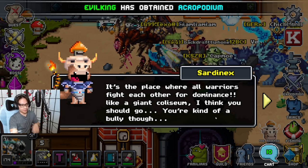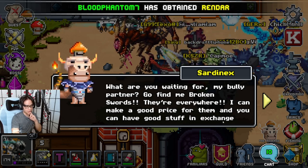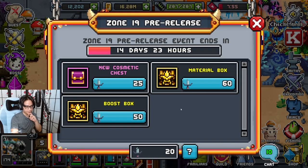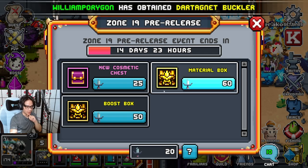It seems like there's a portal to the Galactic Trail. I don't really want to go there — it's a place where all warriors fight each other. It's kind of a bully situation, but I believe I'm a bully. I'm trying to go find broken stars everywhere to make good parts out of things.